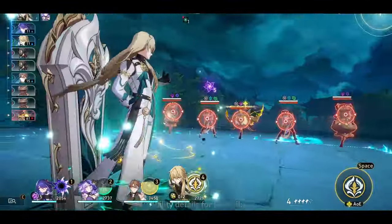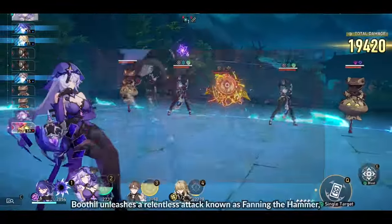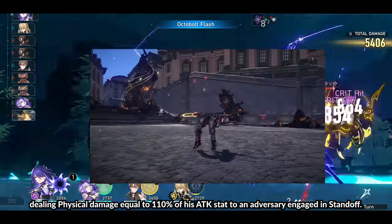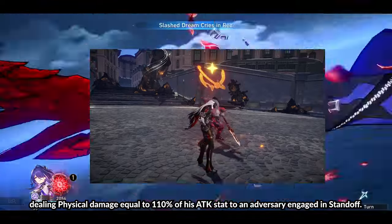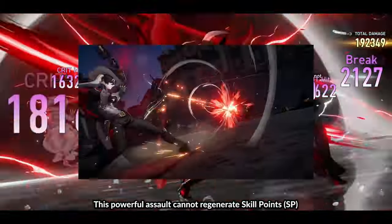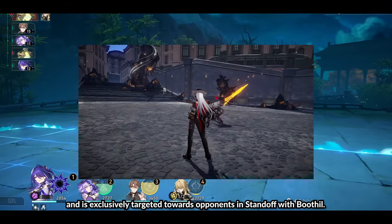Ability details for Boothill. Basic Attack Enhanced: Fanning the Hammer. Boothill unleashes a relentless attack known as Fanning the Hammer, dealing physical damage equal to 110% of his ATK stat to an adversary engaged in Standoff. This powerful assault cannot regenerate skill points and is exclusively targeted towards opponents in Standoff with Boothill.